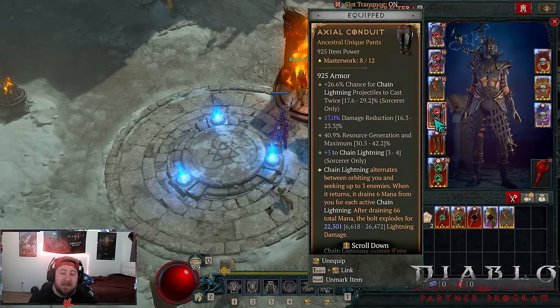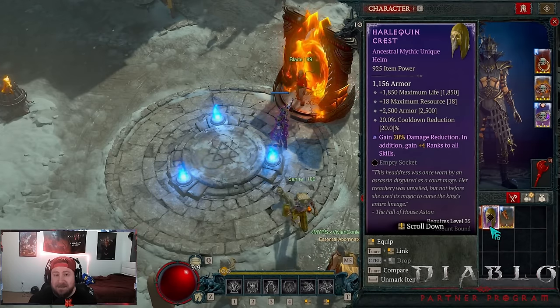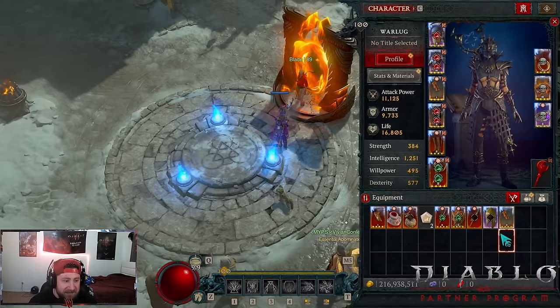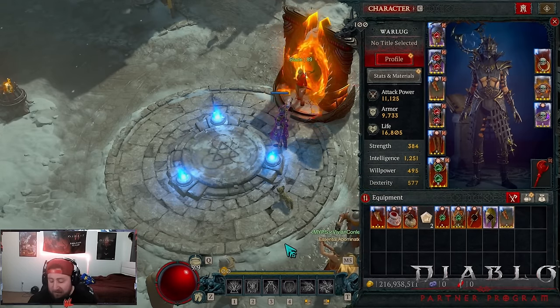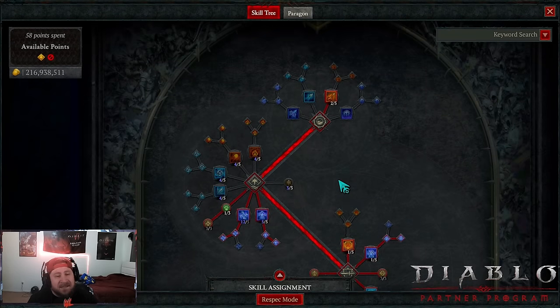In today's video I'm going to break down the skills, the gear, the paragon — all that good stuff — and then we're going to fight an Uber boss and showcase the build. I fought another one this morning just to really test the build and we got another Shako, which is absolutely crazy.